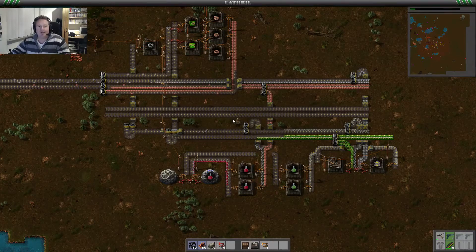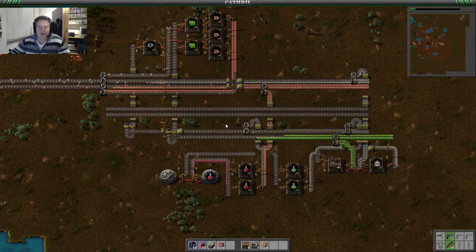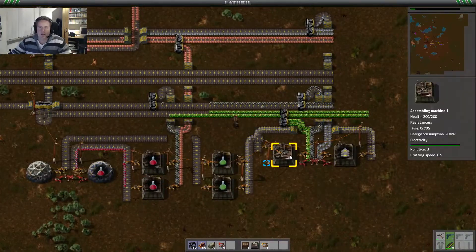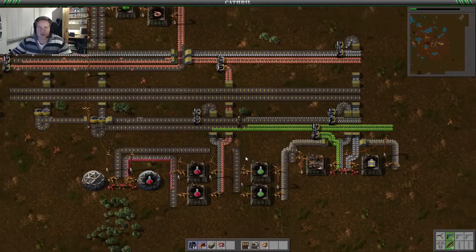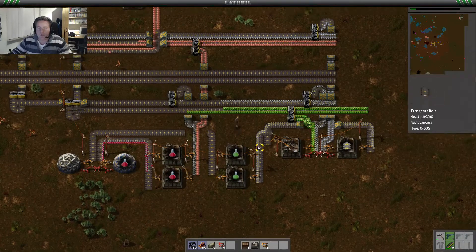Hey guys, what's up? My name is Catrille and today we're here for episode 3 already of Vectorio. Today we're gonna make green science. But before we can make green science we need automation too, and we're already researching it so it's just gonna take a little bit longer before we can actually make it.